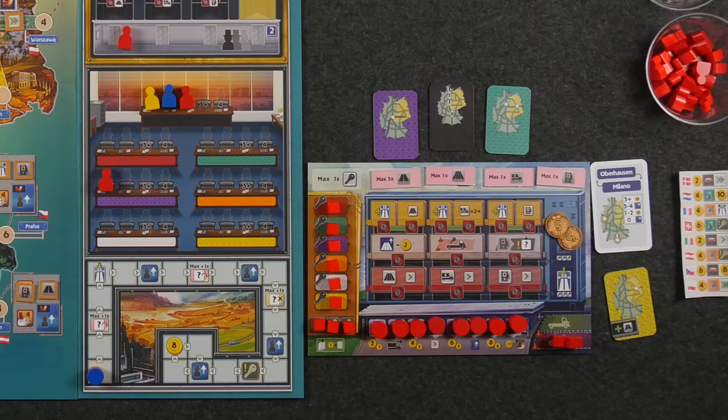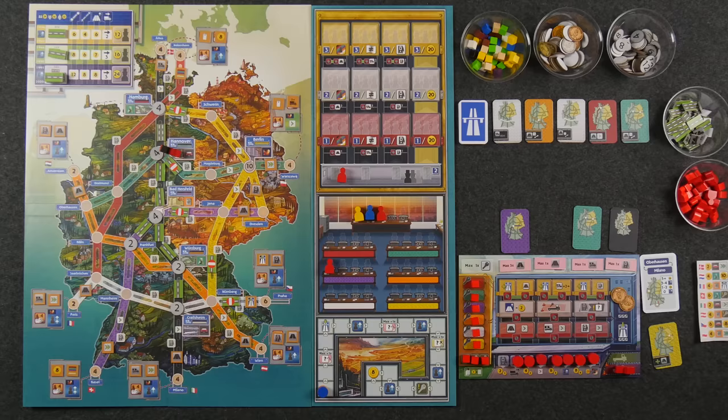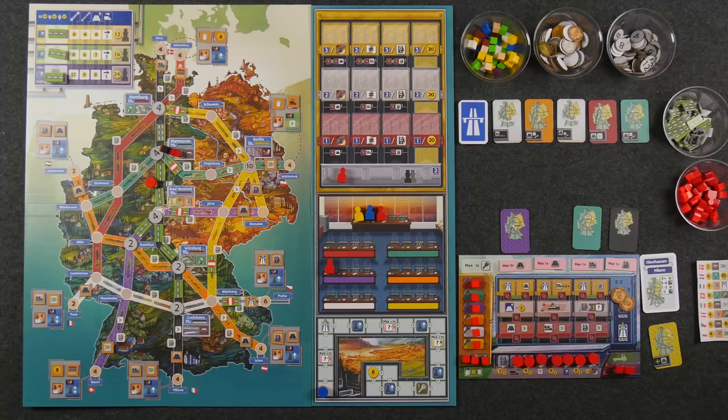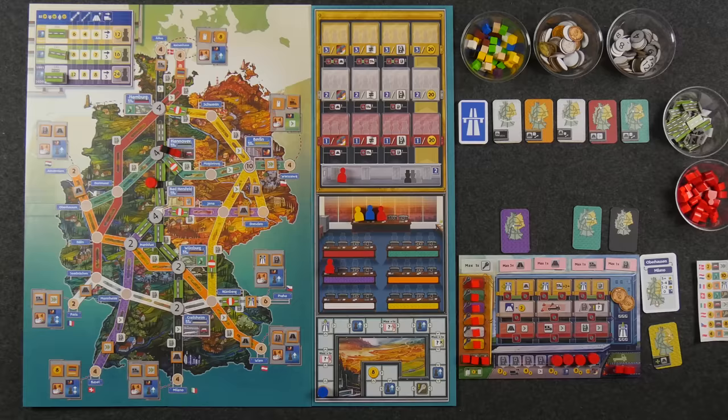The next action allows you to build a service station out onto the board. You can only build them next to links that have two sections, placing them right in between the two sections. In the future, every time your truck passes by your own service station, you get the bonus depicted underneath it. If you had all four of your service stations built, you get to choose which bonus you want between the four. Whenever other players pass by your service stations, you get the highest value of money shown, but the lower of the two values — so if all four stations are built, you would receive two money.